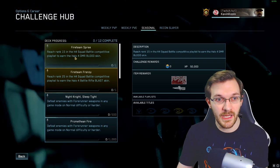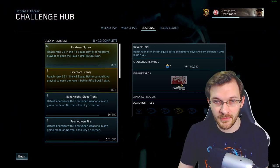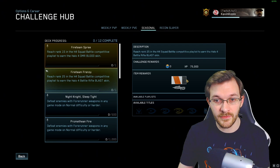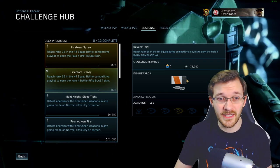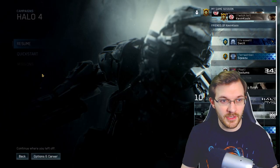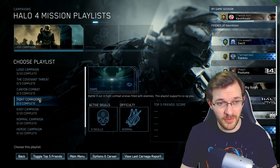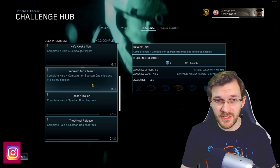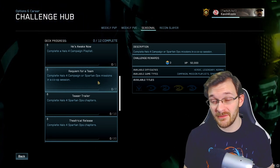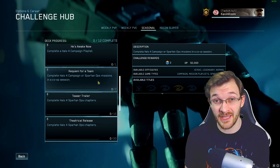In the new seasonal challenges, there are brand new unlock styles never seen before. For example, reaching Rank 15 in Halo 4 Squad Battles — which is ranked Halo 4 — unlocks the blood splatter DMR skin, which looks absolutely awesome. Reaching Rank 25 in ranked Halo 4 unlocks a weapon skin for the Battle Rifle. There's also a challenge to complete a playlist within Halo 4 campaign — there are three playlists with three missions each, so I suggest playing around with those. Another challenge requires completing seven Halo 4 campaign or Spartan Ops missions in co-op sessions, which might be tricky to find players for.